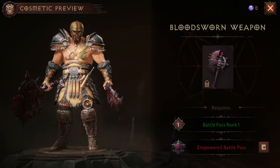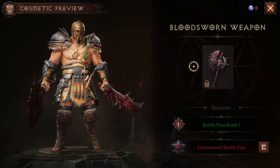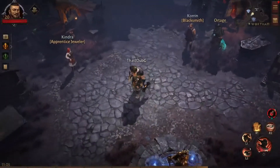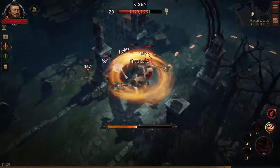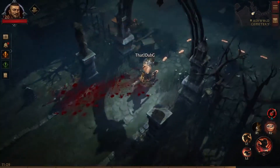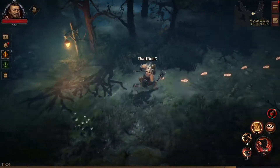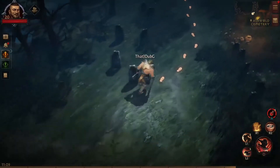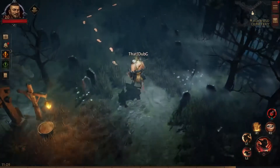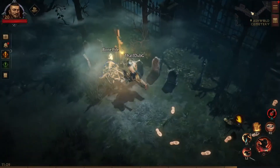Let's check out the rank 1 cosmetic here — we got the blood-sworn weapon, which is pretty cool. Yeah, I'm having a really good time with this game. I haven't played much at all, so I haven't even beat the campaign yet. Take out these Risen. Got a pile of gems for our daily reward. Boom! Smacked him with my shoulder — did you guys see that? Bone pile.